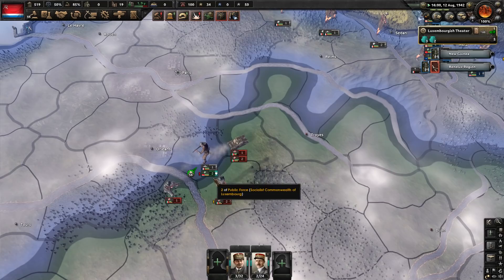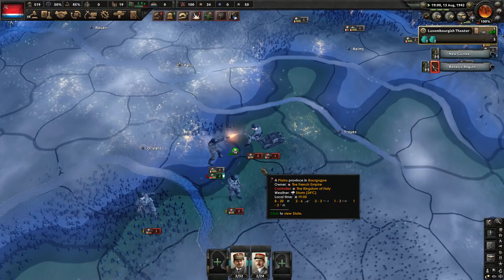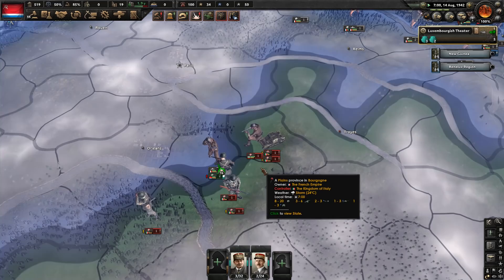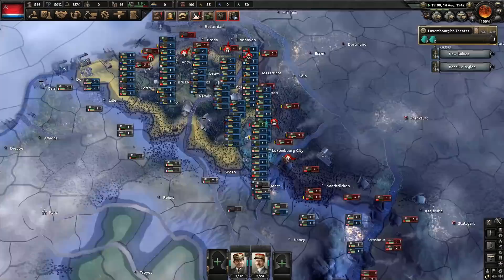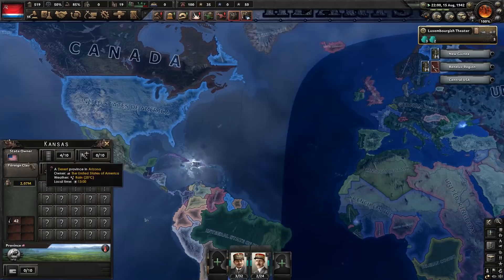So now we have two units defending this location, and France is going to try and defend it a little bit as well. Those two units are going to be thrust into countless more battles — they just kept attacking us over and over again. And because we have those entrenchment bonuses, even though we're being attacked from multiple sides, I'm sure we're trading pretty well here. Trading well isn't necessarily that good for Luxembourg, because our losses are kind of permanent and we very slowly regenerate manpower.